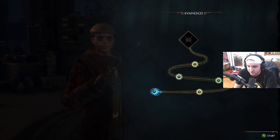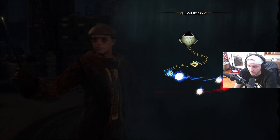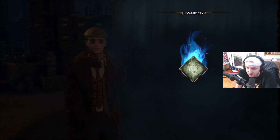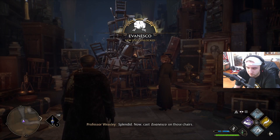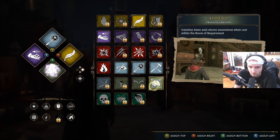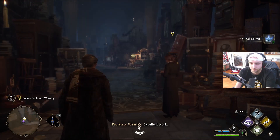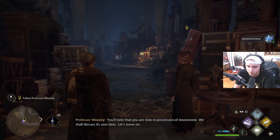Let's try Evanesco — a little slithery snake-looking wand movement, a sharp turn, a little X action, another sharp turn, a little spiral. Excellent! Cast Evanesco. You'll note that you are now in possession of Moonstone.